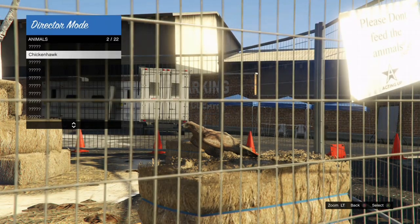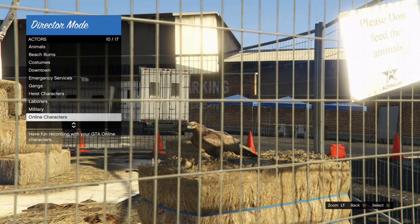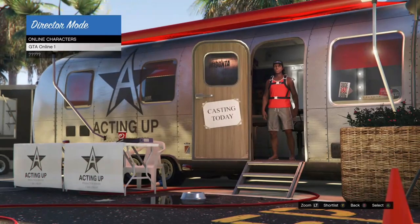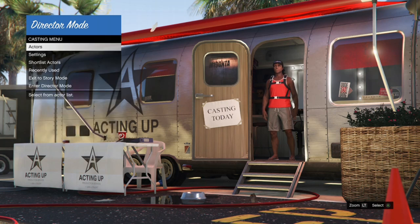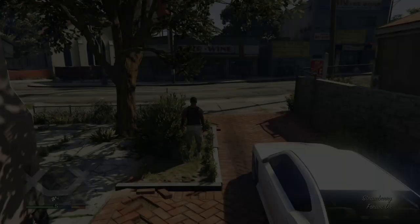Once you're inside Director Mode, click on Actors, go to Animals, then hit Y or Triangle on the bird you're going to be using to shortlist it. After that, hit B, go to Online Characters, and also shortlist the online character you're going to be using by hitting Y or Triangle on it.